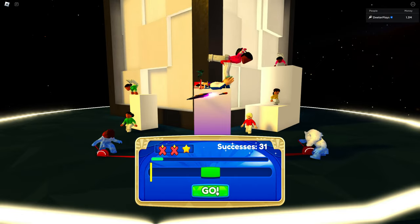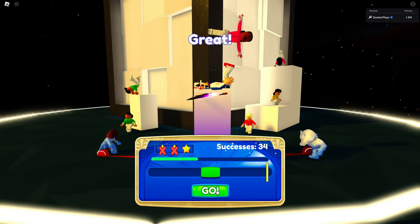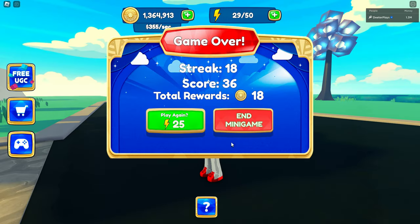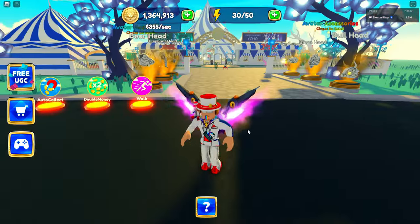That's all you have to do — just get over 25. You can end it after that point. You can see there are two that I've missed, and then I'm going to miss the third one just to show what happens when the game is over. Right there we missed the third one — you get a game over screen showing your total score, and then you get some currency as a reward.